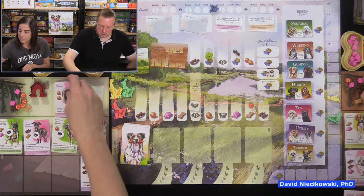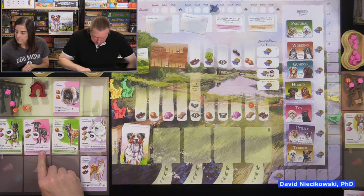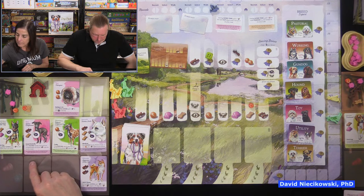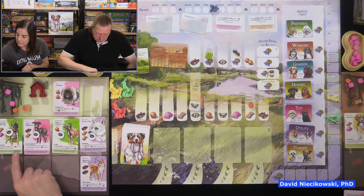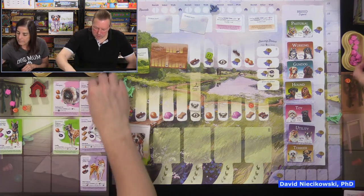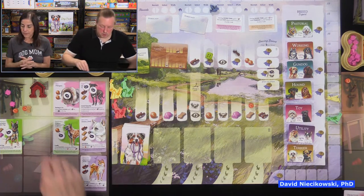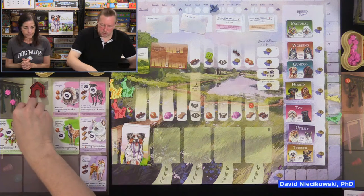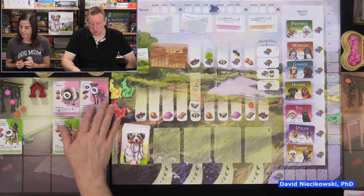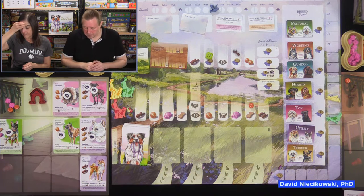I'm taking this toy dog — I pay two balls. I'll take someone else again for my objective. Looking at my objective, I'll walk this other toy dog again. I'm walking three dogs and I have enough resources to do it — that's why I won't lose reputation. Julie might have to do a swap again.